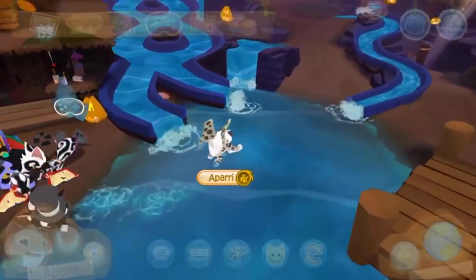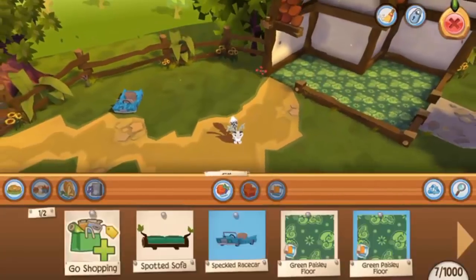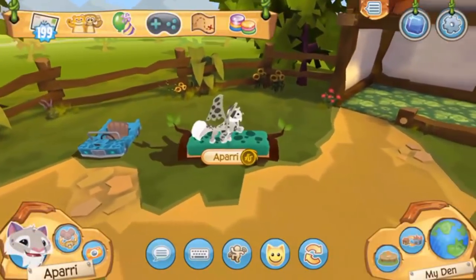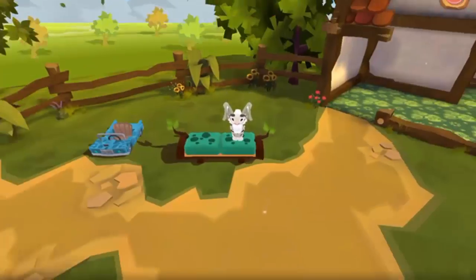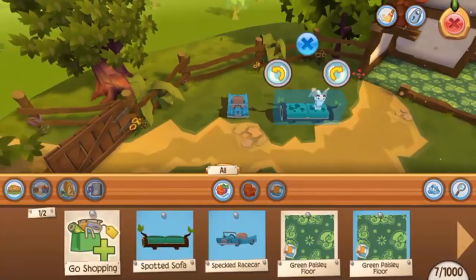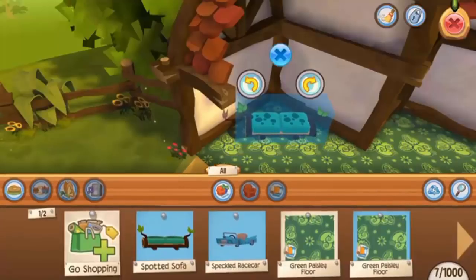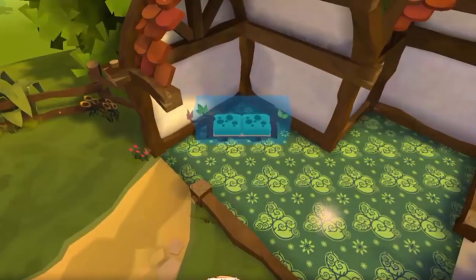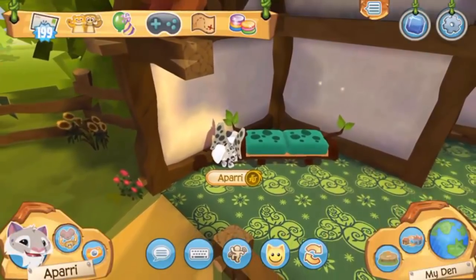Now I'm done with my treasure hunts. I'm going to click on my den and check my den inventory for the special items I got. The den item I got was a spotted sofa — you can actually sit on it just like the race car. I'm going to move it over to the corner of my den; you can zoom out, zoom in and move items side to side. There it goes, and it fits perfectly.